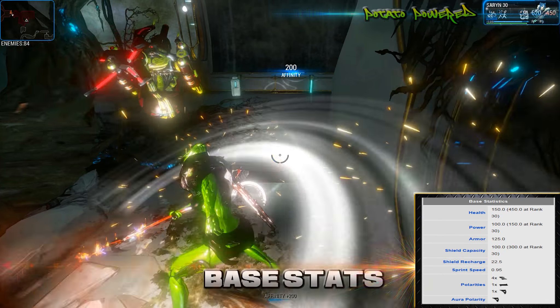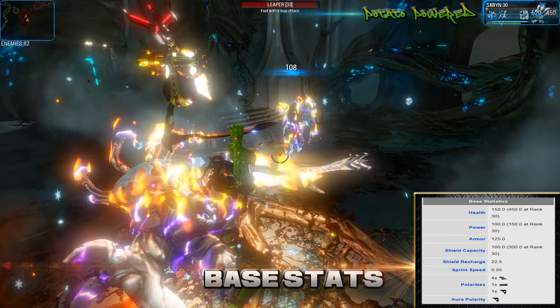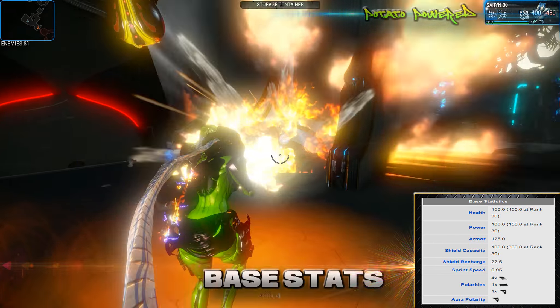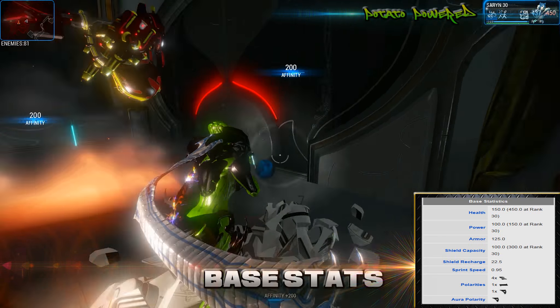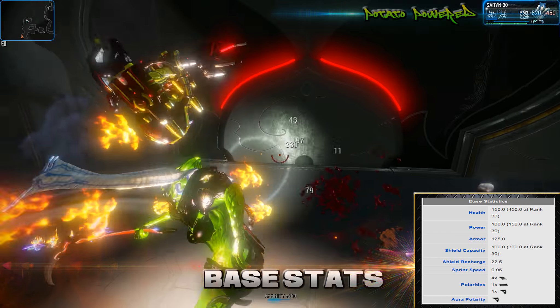I'll quickly show you her stats. She has a base health pool of 150 which will rise to 450 at level 30 without mods. She has base energy of 100 which will rise to 150 at level 30, and a base shield of 100 which will rise to 300 at level 30. She also has a decent sprint speed.